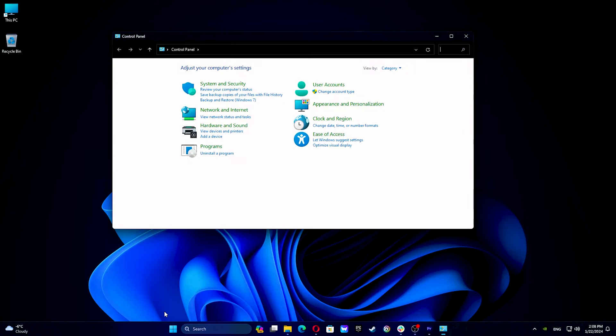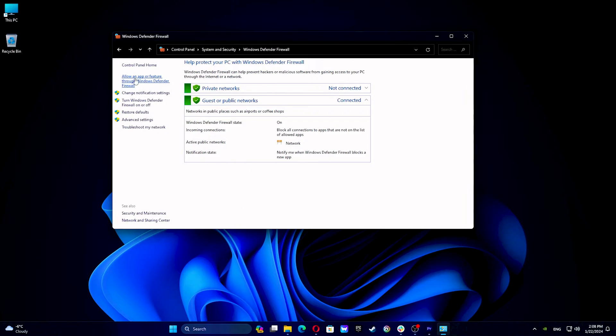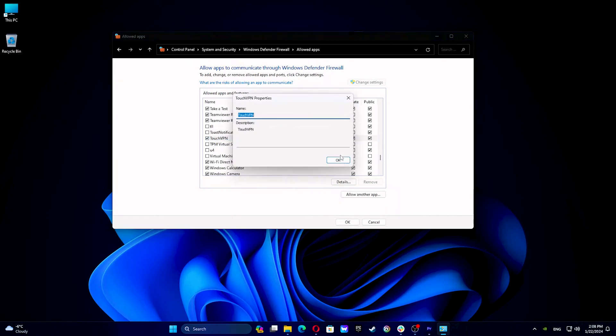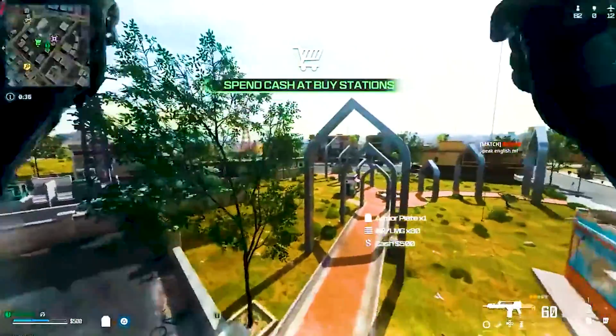Next, open Control Panel and click on System & Security. Go to Windows Defender Firewall. Select the Allow an App or Feature through Windows Defender Firewall option. Click on Change Settings and find your VPN app on the list. Tick both boxes labeled Private and Public next to the app. Connect to a server in the VPN and launch Warzone 3 to see if it works.